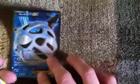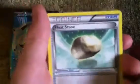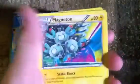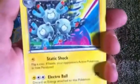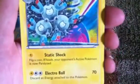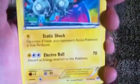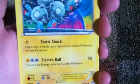Oh, that's awesome. Hound Doom Spirit Link. A Float Stone — that looks cool, but not as cool as this. A Megadon. Static Shock — flip a coin, if heads your opponent's active Pokemon is now paralyzed. Electro Bow, 70, discarding energy attached to this Pokemon.